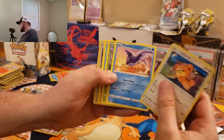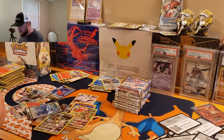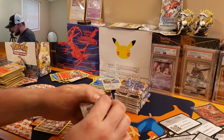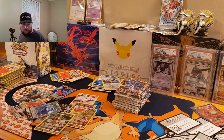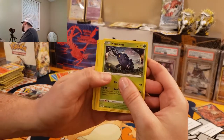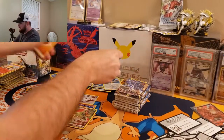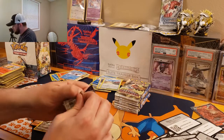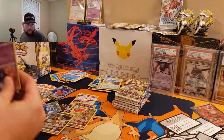We got Teddiursa, Chatot, and a Dialga V — so we're getting the Vs, definitely. That Dialga's pretty sick looking. No Secret Rare yet — hoping we get one in this box. We got Heracross, Teddiursa, Scyther, and an Avalogue. Speaking of Pokemon Go again, sorry I keep bringing it up — what do you guys think about people releasing images of the cards early like that?